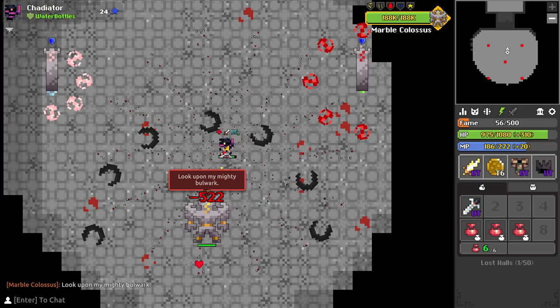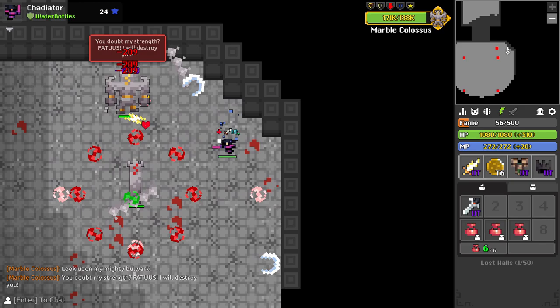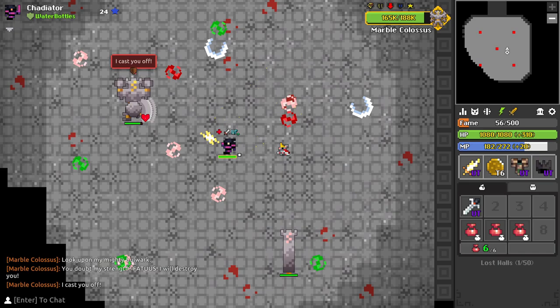Once you do enough damage he will rush towards you with a chasing phase. I would suggest dragging him back around the room to avoid the dangerous pure damage attacks. Once you have pushed him again he will return to the middle with pop rocks.